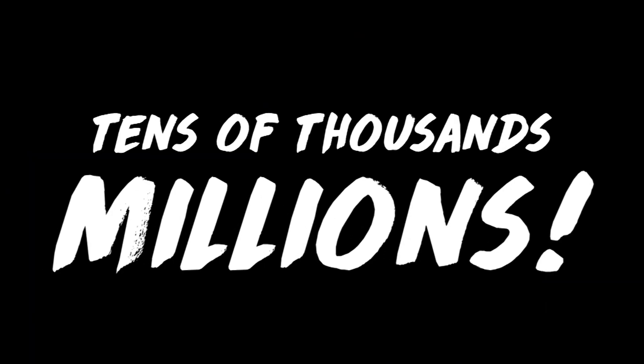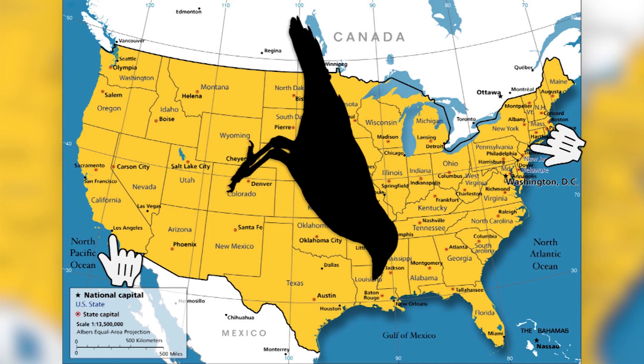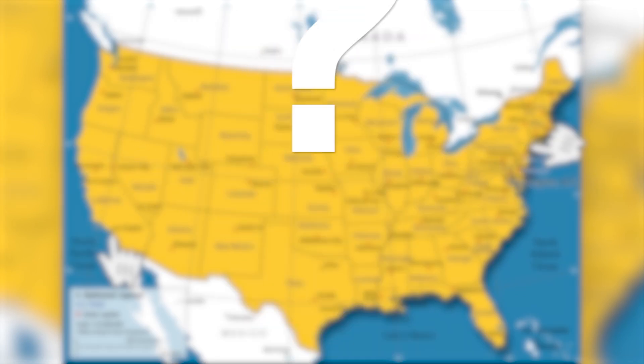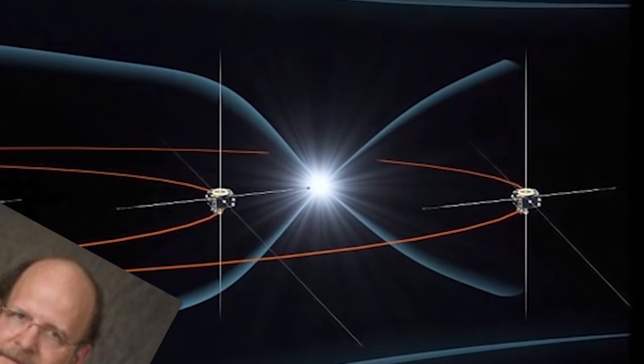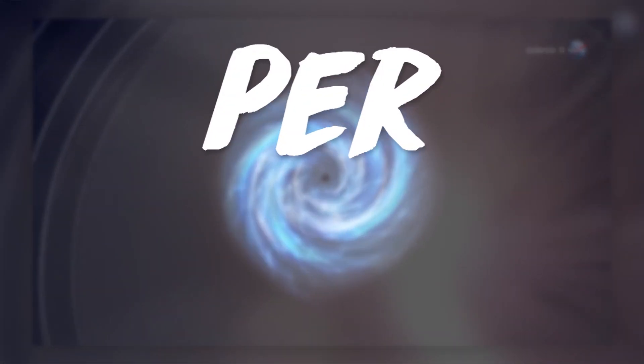It's hard to comprehend on the scale of tens of thousands or millions of miles, so let's put things in perspective. Let's say you're in Los Angeles and want to go to New York — the distance as the crow flies is approximately 3,940 miles. You would only have to travel half to three quarters of a mile to reach the portal that would pop you over to NYC. Pretty crazy! But back to these observed magnetic portals, or X-points as Jack refers to them.